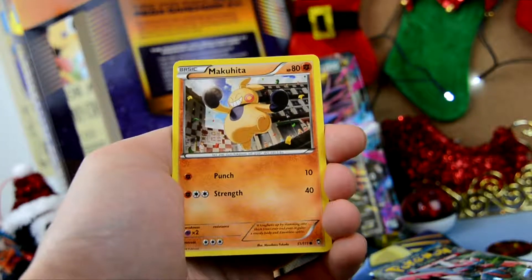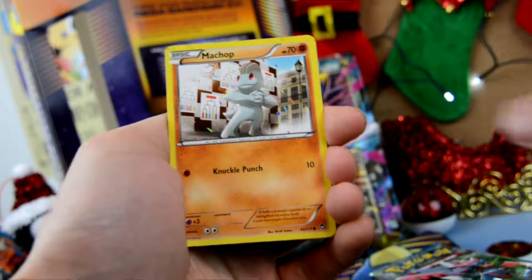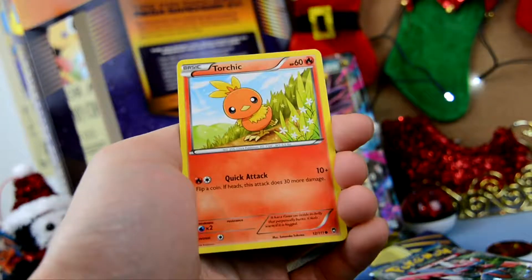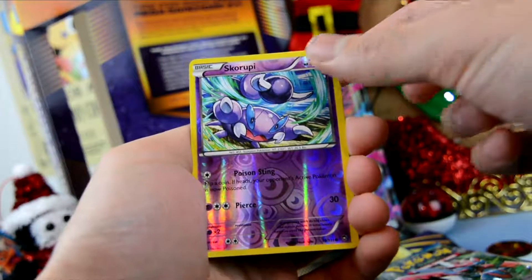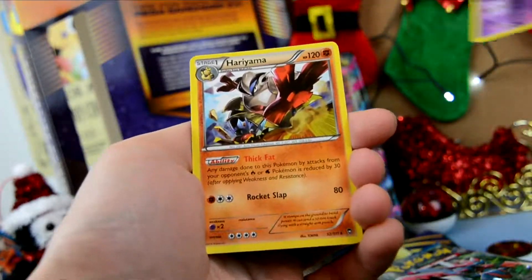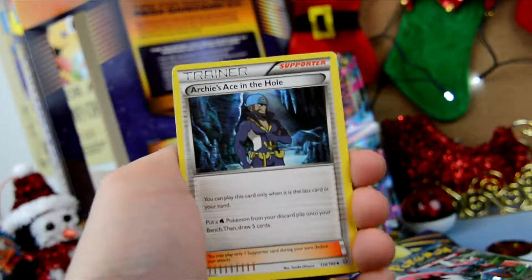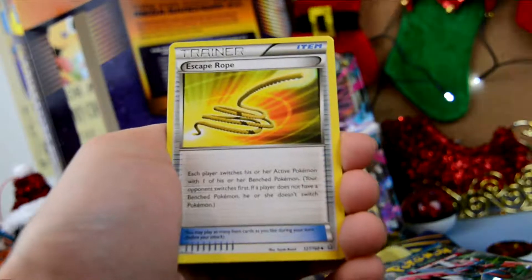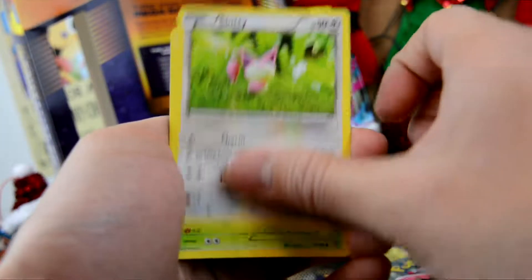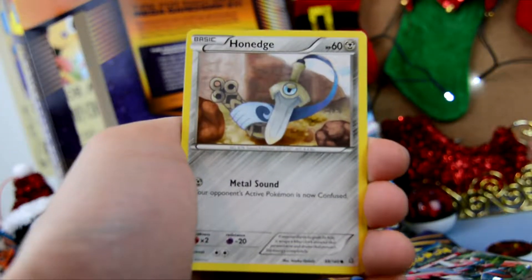We are going to start off — kind of want to do these two first, so let's go ahead and open it. Alright, here we go, Furious Fist. What do we have here? We have a Focus Sash, an Amoora, Super Scoop Up, a Skorupi, a Makuhita — I actually just caught one of these in Pokémon Sun, pretty cool Pokémon — a Machop, a Pancham, a Torchic, and a Reverse Holo Skorupi. What is our rare here?